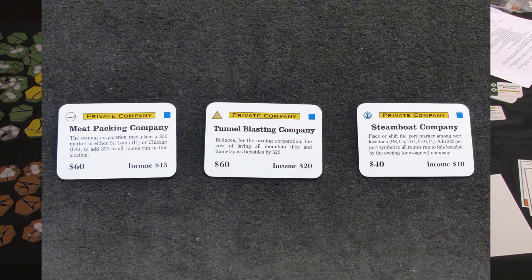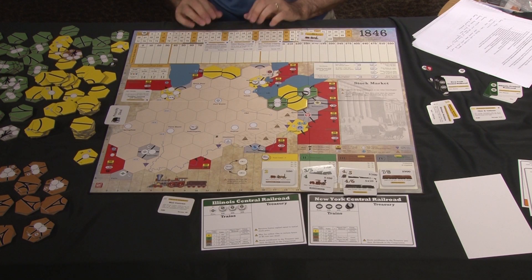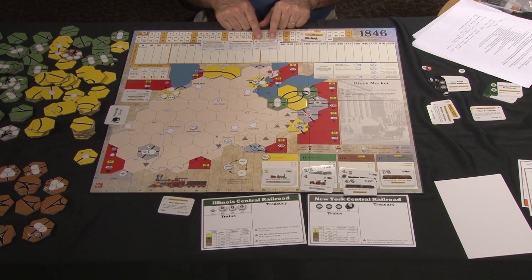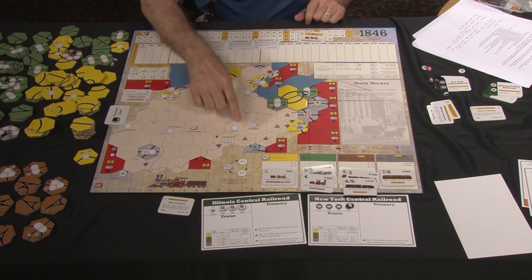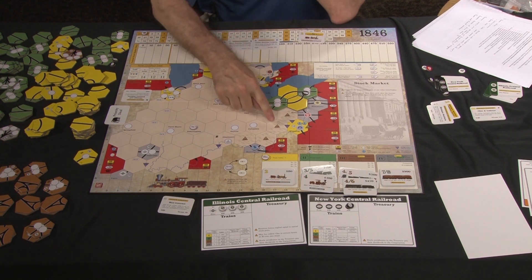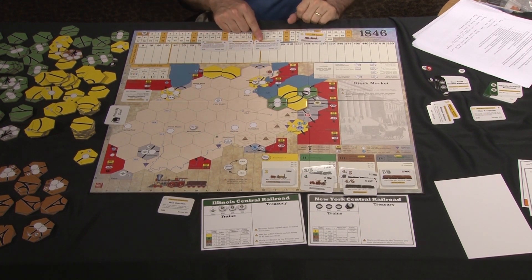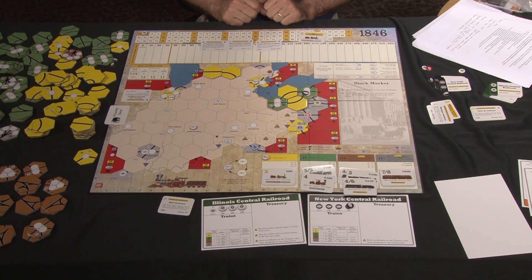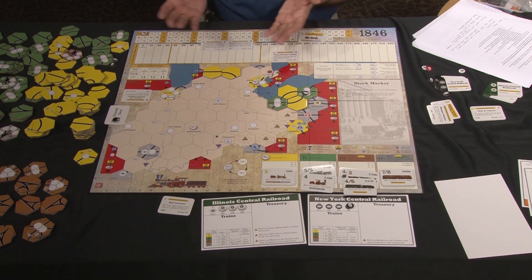Then we have three companies with blue squares, which are a bit more complicated. Two cost $60 and one costs $40; they pay income of $10, $15, and $20. The Tunnel Blasting Company: a corporation that owns it can lay mountain tiles for $20 less. So a $40 mountain could be laid for $20, or a $60 tile for $40. Tunnels that normally cost $60 or $40 could be laid for $40 or $20. This is useful for building the Windsor-to-Detroit connection. All of these privates last until phase three.